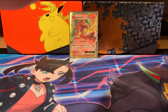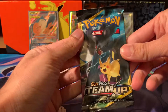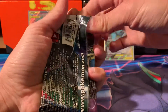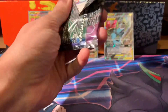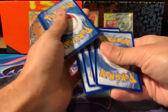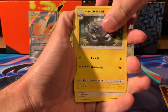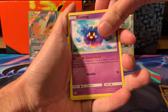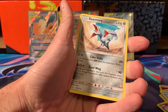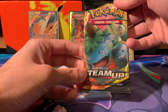The promos are quite nice as well. We still have another four packs to go, plus the other half of the other tin. Going back into Team Up, searching for Pikachu and Zekrom. We got: fighting energy, Nidorina, Sabrina's Suggestion, Granbull, Pidgeotto, Nidoran, Cosmog, Magikarp, Zorua, Alolan Exeggutor reverse, and Skarmory. I do like Skarmory - very nice Johto Pokemon.